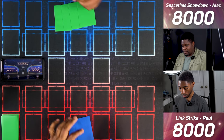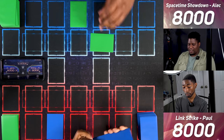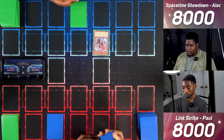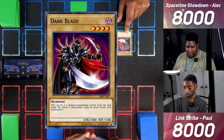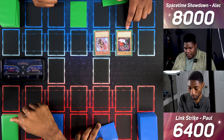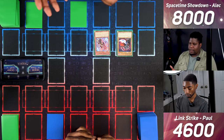I lost, so you can go first. I like going first. I set one card face down, set another face down, and end my turn. I draw and set a card face down, pass. I draw for turn and flip summon Red Sparrow Summoner at 1600 attack. I Normal Summon Dark Blade with 1800. I enter battle — Red Sparrow attacks for 1600, then Dark Blade attacks for 1800. I set one face down and end my turn.